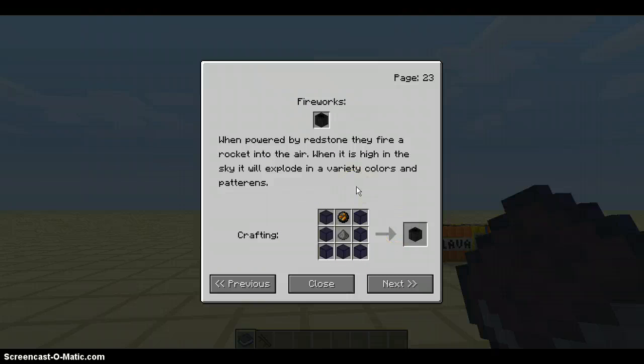Flares: when powered by redstone, they fire a rocket into the air. When it is high in the air, the sky will explode in a variety of colors and patterns. Crafted with obsidian around the corners, fire charge on top, and gunpowder in the middle.